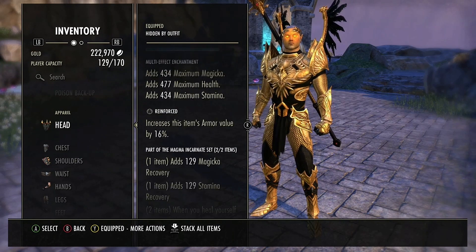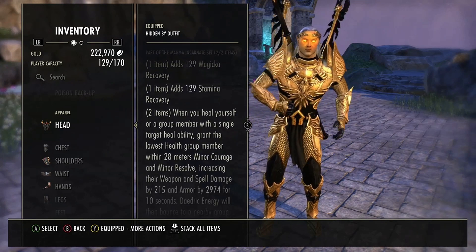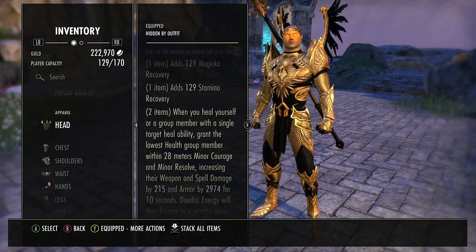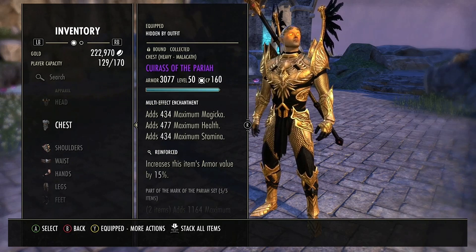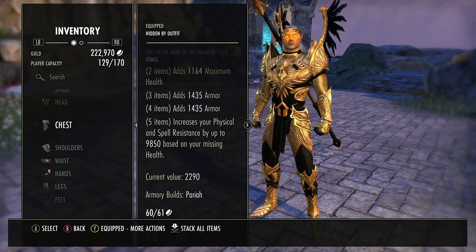I love Magma Incarnate for a few reasons. First, it grants better Magicka and stamina sustain. Second, it grants Minor Courage and Minor Resolve whenever I heal myself, which is basically all the time. This set can be propped by the passive healing of Puncturing Sweeps, Living Dark, and Channeled Focus, so you don't have to worry about that. Not only that, you can give the buff to other players in your group — it's just an amazing set.